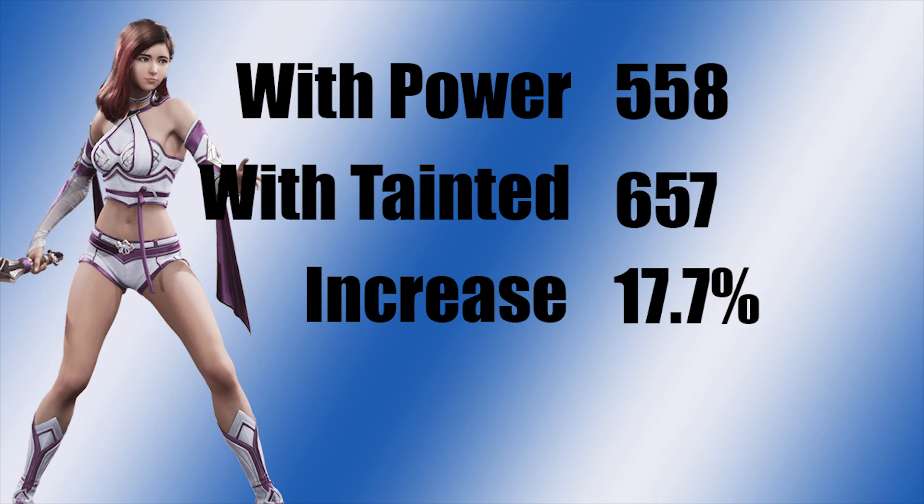The total is 657. So we now know that in this instance, Tainted Magic is a 17.7% increase in damage. Please keep in mind that there are several variables to consider such as armor and target health. These numbers are from one unique situation that I was able to recreate using bots. Tainted Magic will not always net you a 17.7% increase in damage.